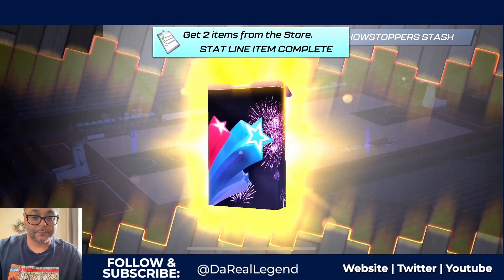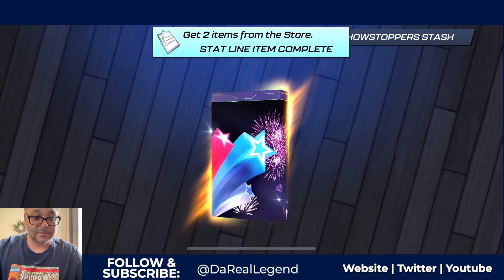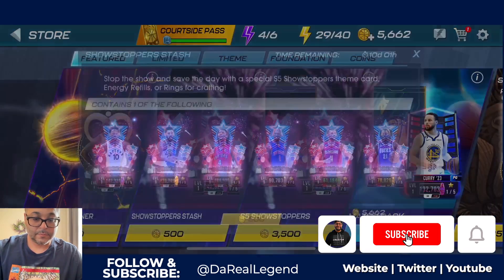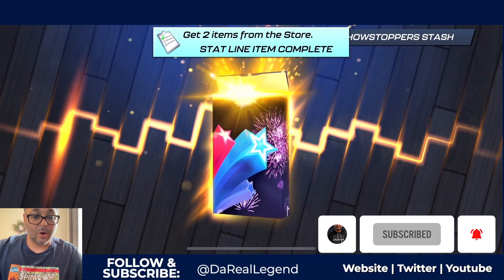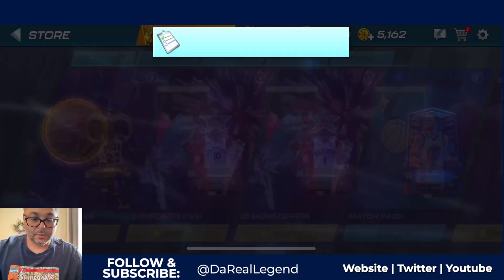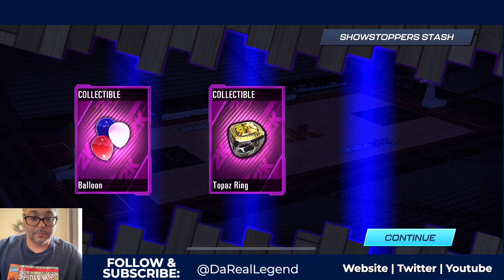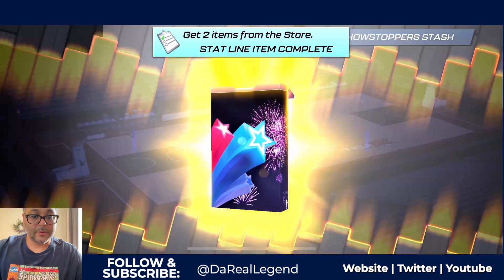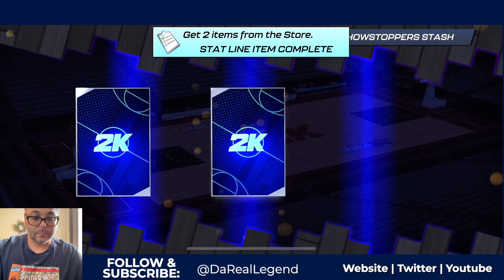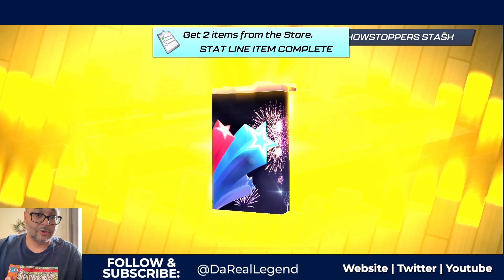We still got more packs left. I hope we're hitting nothing but rings — that means there's got to be a player in there somewhere. We might be able to craft another player based off the amount of Topaz rings we're getting. I wouldn't mind a ring or the energy refills because those have value too to help me grind. I like those large chargers. Galaxy Opal ring again.